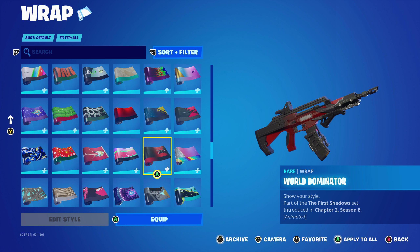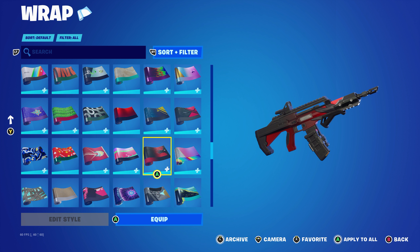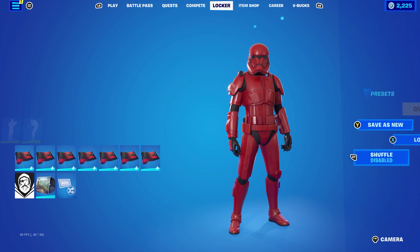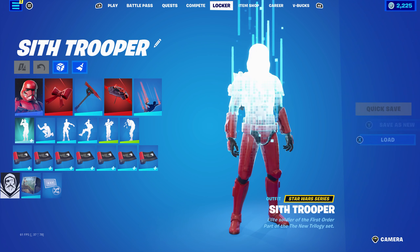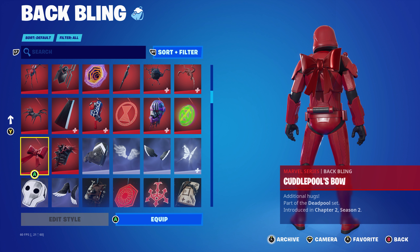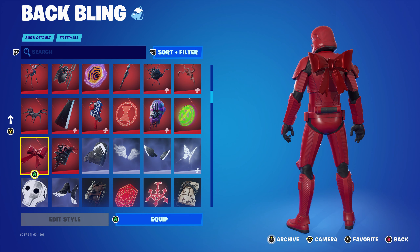The wrap I'm using is the Crimson Sun, part of the Luminary Explorer set, introduced in Chapter 4, Season 2. It's part of the Chapter 4, Season 2 level-up quest pack — completing 14 quests unlocks the Crimson Sun wrap. Works nicely for the red and the black.